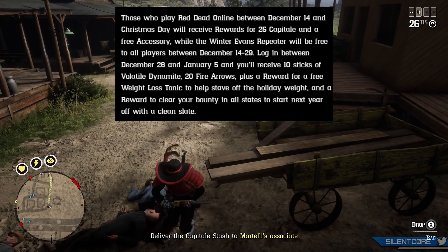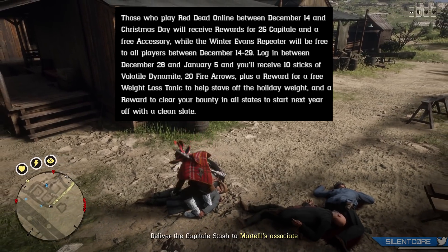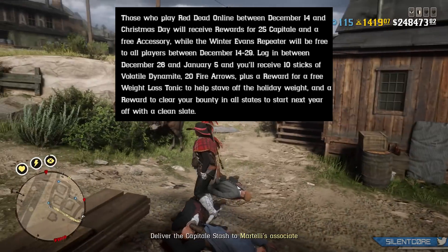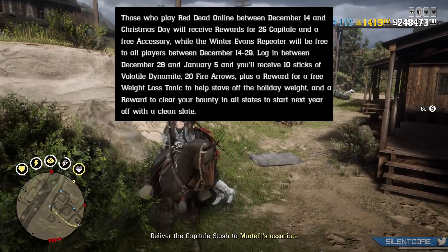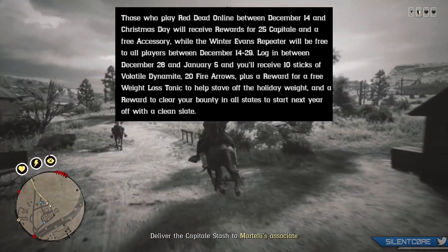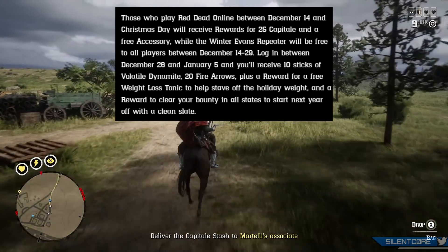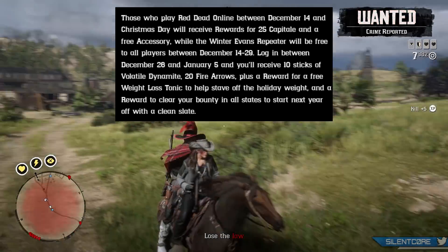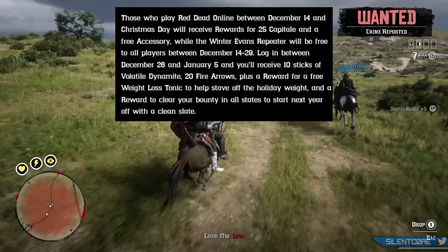If you log in between December 14th and the 29th you'll be getting the Winter Evans Repeater for free. If you log in between December 26th and January 5th you'll be getting 10 sticks of volatile dynamite, 20 fire arrows and a reward for a free weight loss tonic.